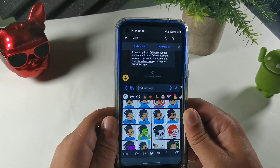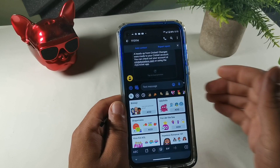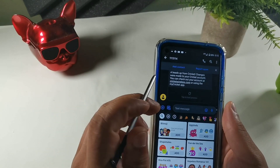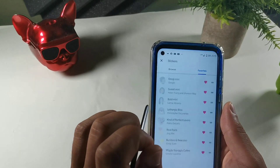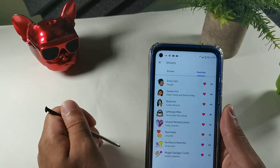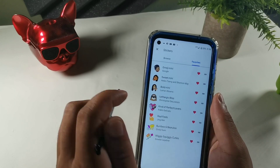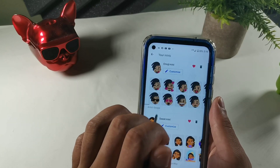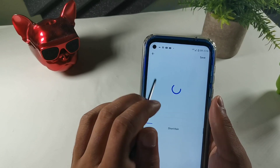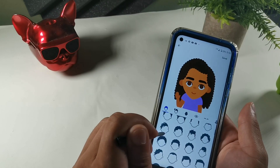If you want to go back in and change anything, all you have to do is swipe all the way over here and then hit this gear icon. I do apologize for any background noise — there's somebody having a barbecue and talking really loud. But this is the Sweet Mini right here, so you can go back in and customize that one.